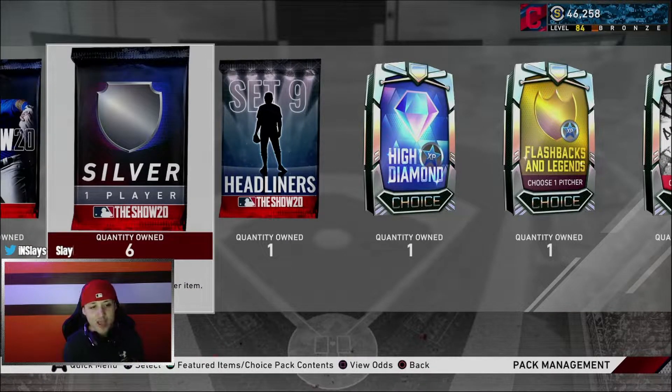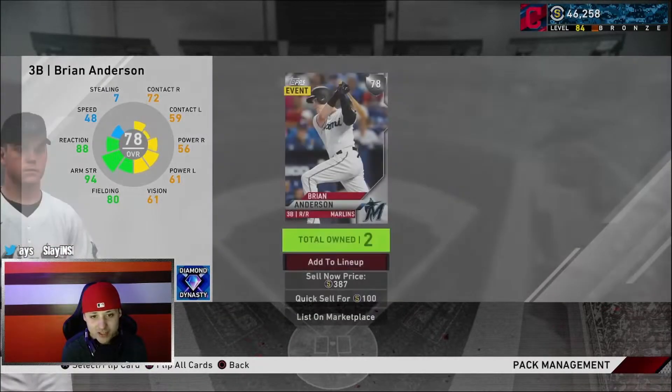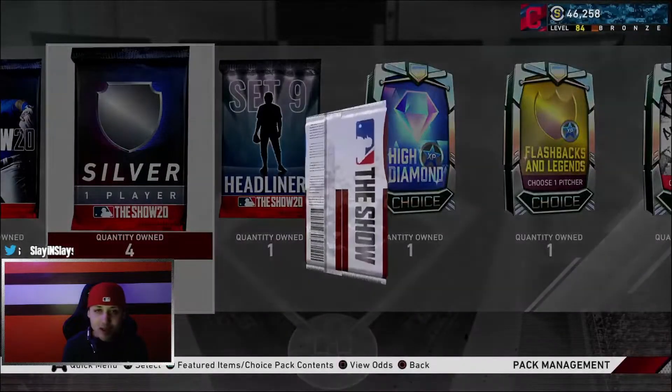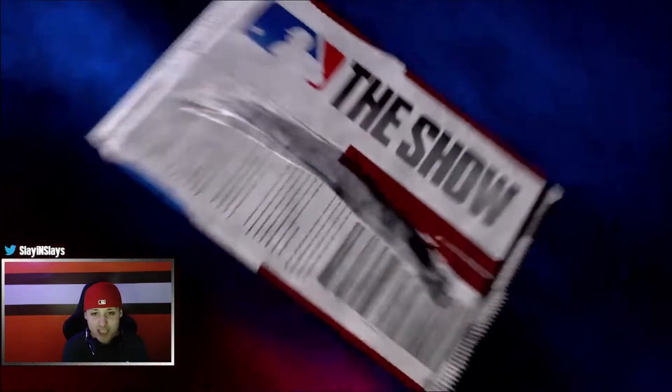We're going to try the silver or better packs now. Out of the gold or better packs I did pull a diamond one time and pulled Chapman, so that was pretty nice. Maybe we can get a gold out of this - I've seen people pull diamonds out of this, that is just crazy. Our luck we're probably not going to pull a diamond out of this, but hopefully we can get one for the video.